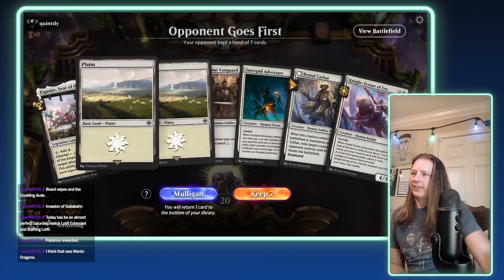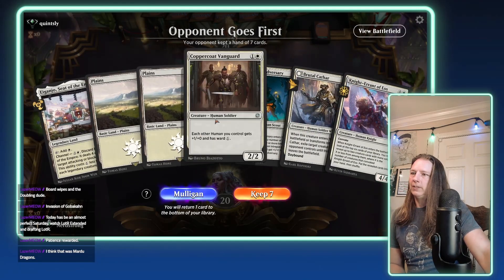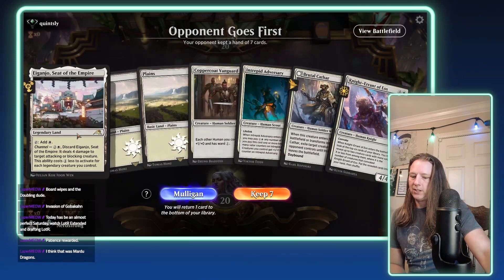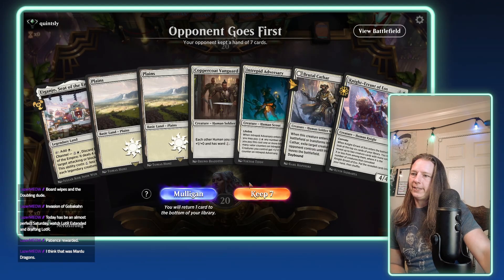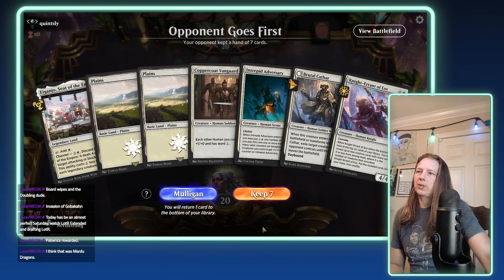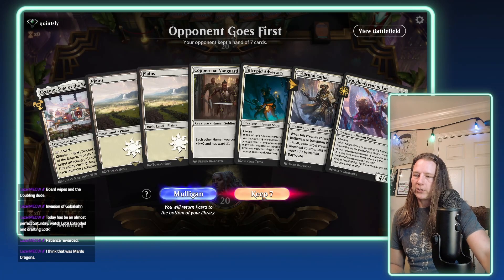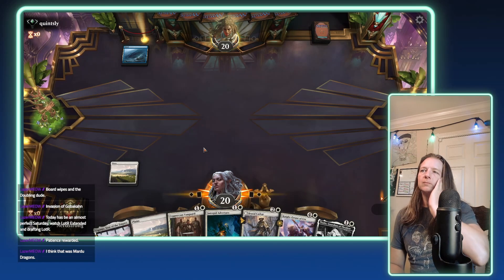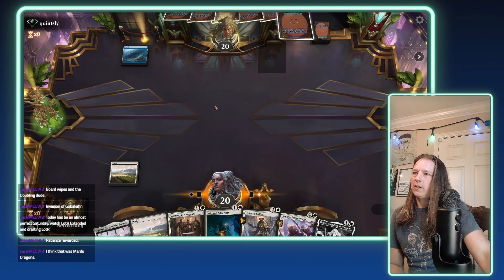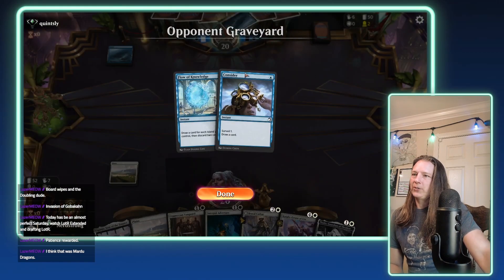I was a little disappointed with the battle pass this time around. You still get all the usual packs and cosmetics, but the mastery track was honestly really disappointing. Okay, we've got three lands including an Eiganjo, Coppercoat, Intrepid Adversary, Brutal Cathar and Knight Errant of Eos — surprised we don't have any one-drops but the quality of creatures is pretty good, so we'll keep it. Looks like we might be up against Mono Blue.